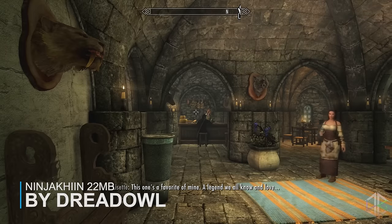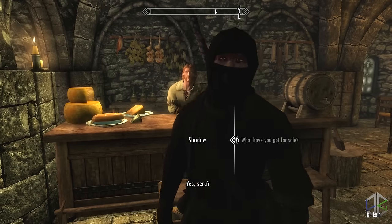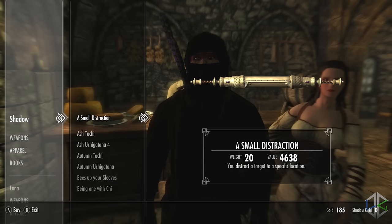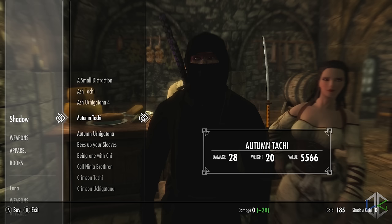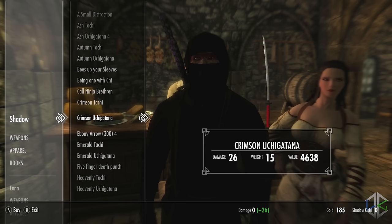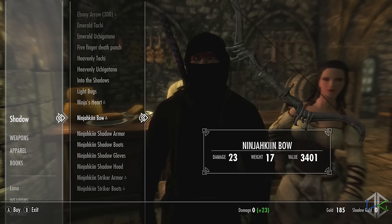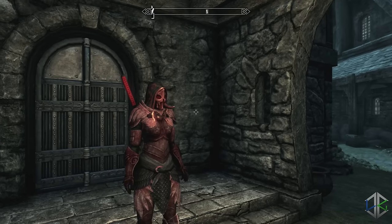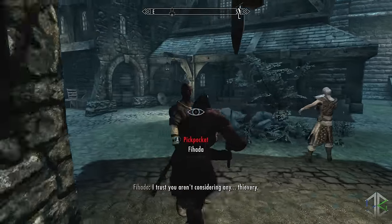A perfect mod to go with the Nightingale armour is the Ninja Keen mod, which adds ninja weapons, armours and a couple of fancy spells. Located in the Winking Skeever in Solitude is a shadowy stranger, a merchant who sells all the content. All weapons are slightly stronger than daedric weapons and require daedric smithing for double temper. They come in a variety of colours — orange, green, white, purple, red and blue. Light and heavy armours are also available, stronger than dragon armours, requiring dragon smithing to double temper. For spells you get walking on water, firing bees at your enemy, and summoning three ninjas to help you fight.